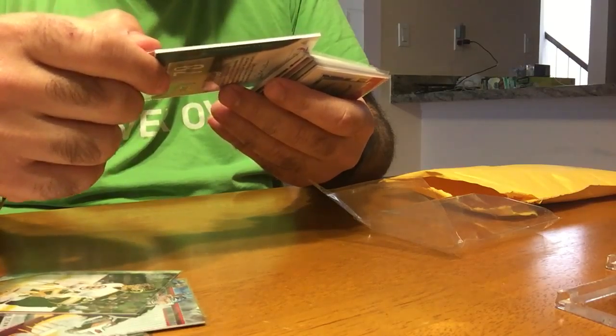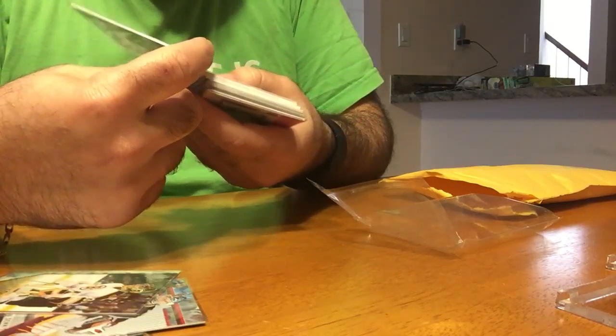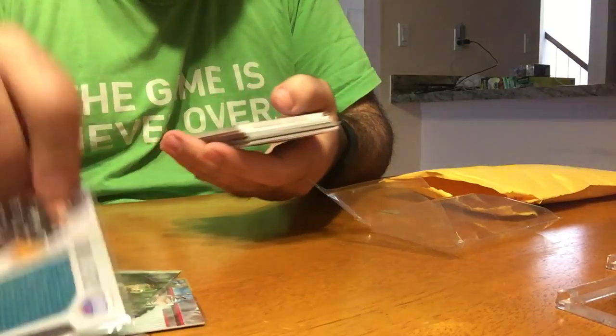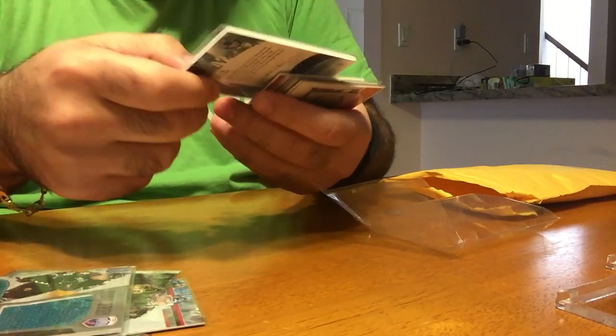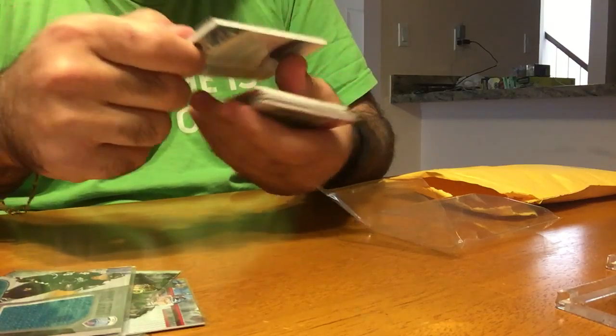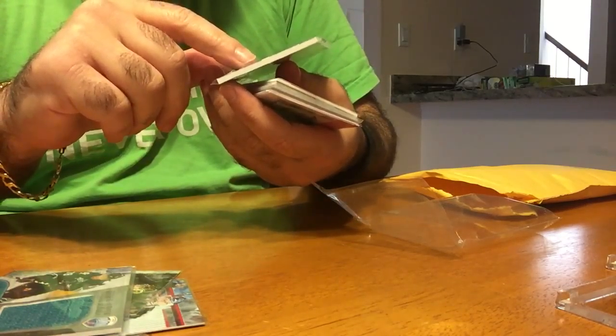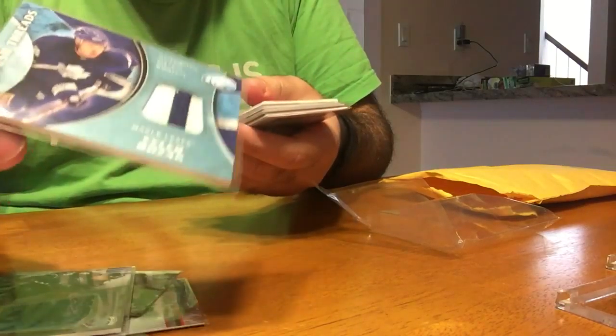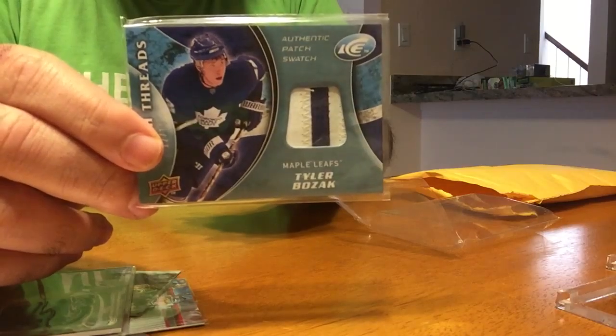That's a rookie jersey, 228 of 250 of Ben Ferreiro. Then we have an Authentic Patch Swatch — it's actually kind of nice. It's number 12 of 15. Not bad. Tyler Bozak — that's a nice card.